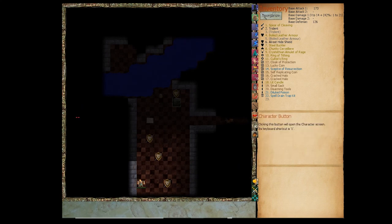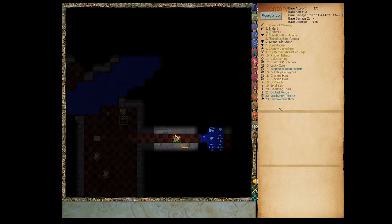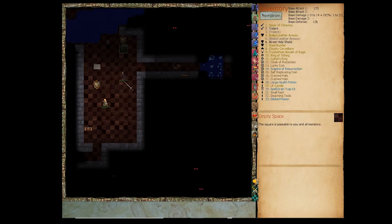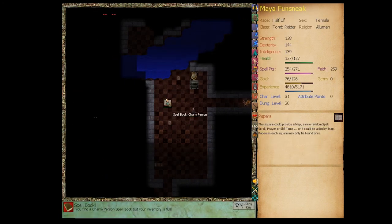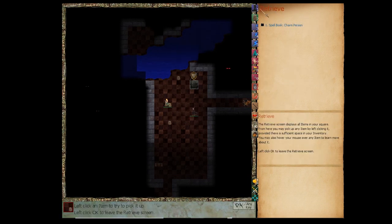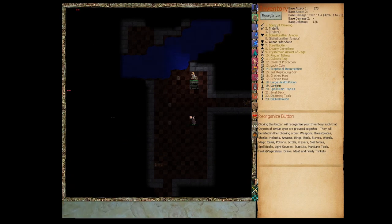Uncooked mutton — eat it to get a permanent +1 strength. Large health potion — we're definitely keeping that. A makeshift bow: improvised, 1 to 10 damage, distance strike. There's a mid-power spell with 50% chance of charming any person-type monster in our square — we've already taken all our spells though. A lantern is better than our candle for sight distance; let's use it for now.